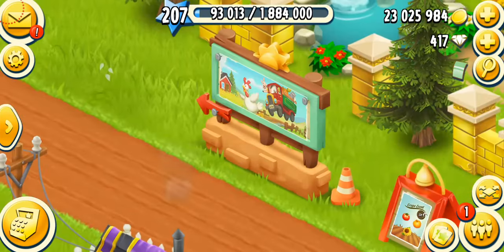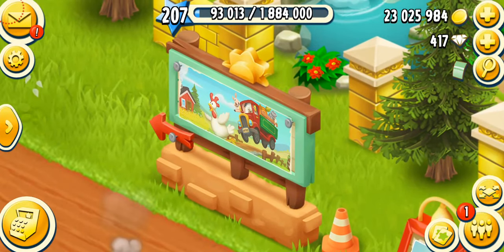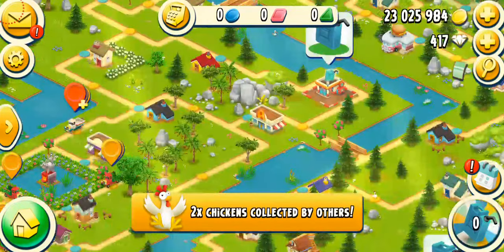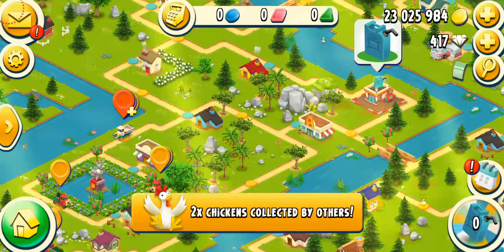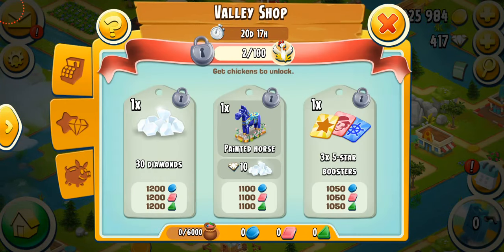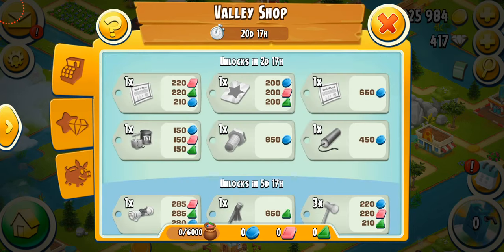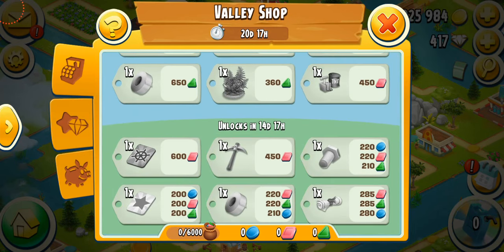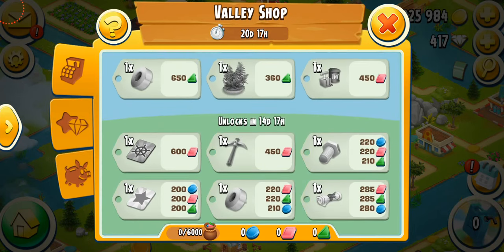I'm back in the game and I'm heading over to the valley. You can see the board has been updated, so let's go inside and see what's happening. First I'll show you the shop — here's the exclusive shop. We have to collect 100 chickens; we've already collected two. There are 20 days, it's called the Painted Horse, and there are some boosters as well.